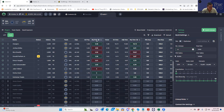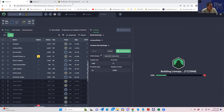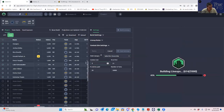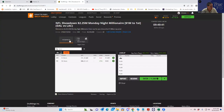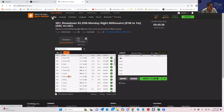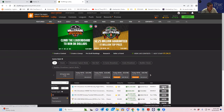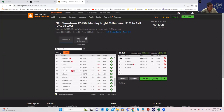Now let's build lineups — I'm going to build 100 lineups. While that's happening, we'll put the contest sim settings in here. We'll start with the Millionaire Maker — $40 entry and 132,000 entries. So let's put in 132,000 entries, $40 for first. The concept is that we're tailoring our lineups to the exact contest that we're playing.